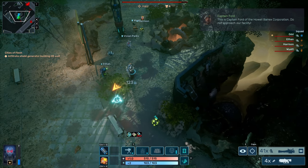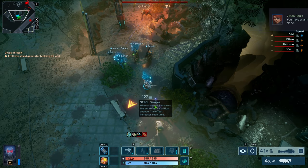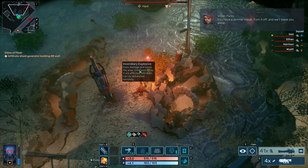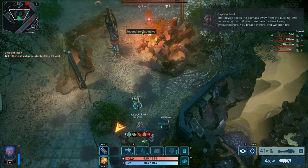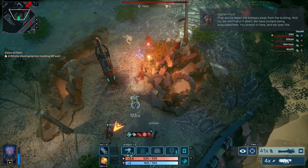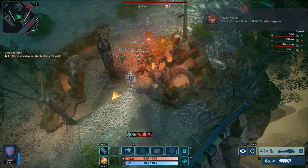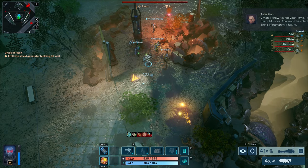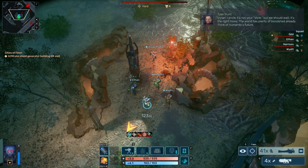This is Captain Ford of the Howell Barracks Corporation. Do not approach our facility. You have a jammer inside — turn it off and we'll leave you alone. That device keeps the biomass away from the building, and no, we won't shut it down. We have civilians being evacuated here. You breach in here and we open fire. Wow. Okay. We don't have time for this. X, let's barge in.